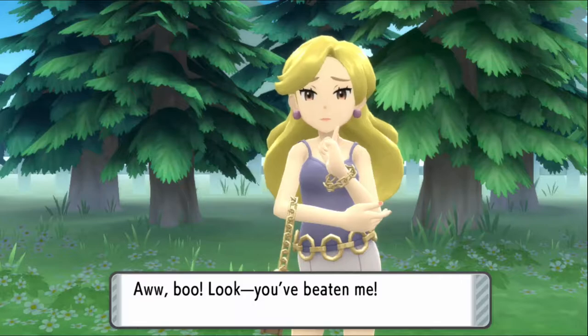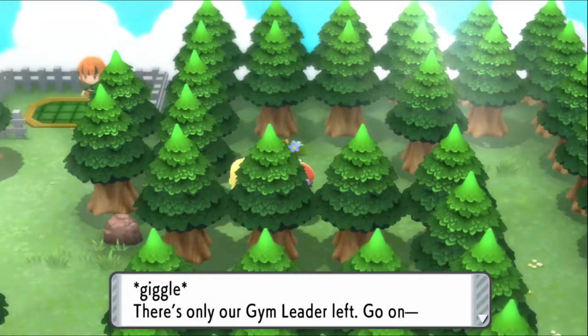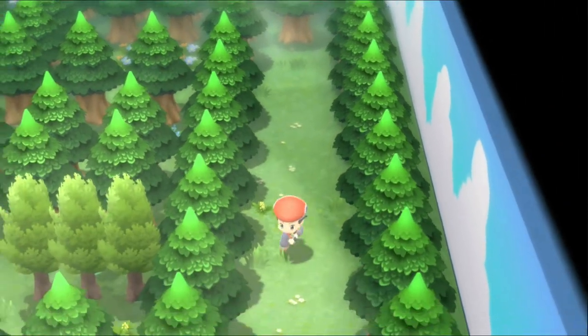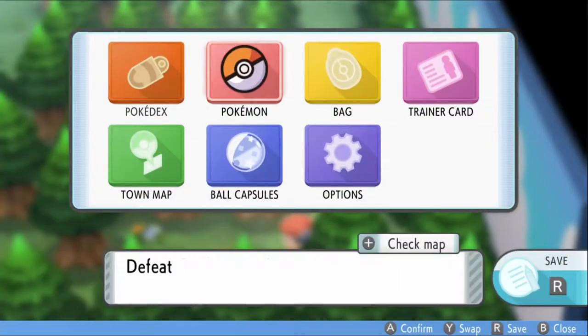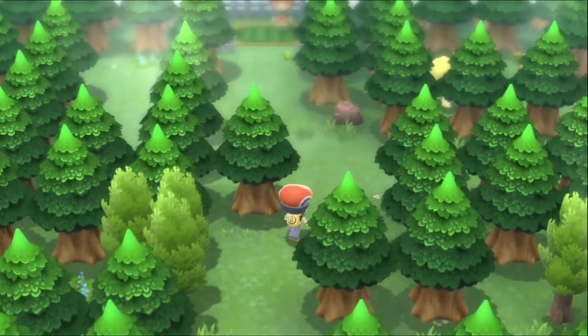Defeated the last trainer. She says: look, you've beaten me. Only the gym leader is left — go on, don't be afraid. I'm not afraid, I'm going to take her on. Did I even get any scratches? No. We can take her on.